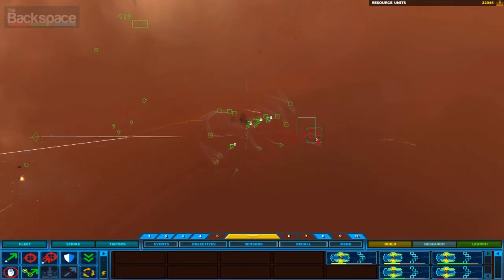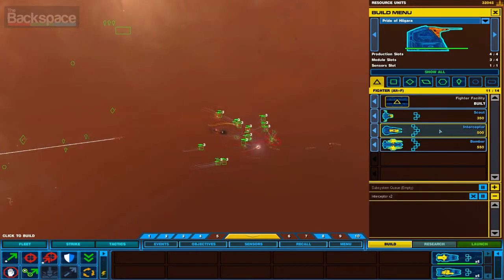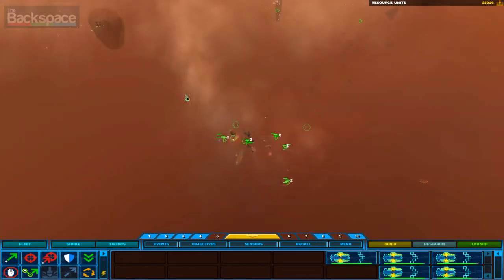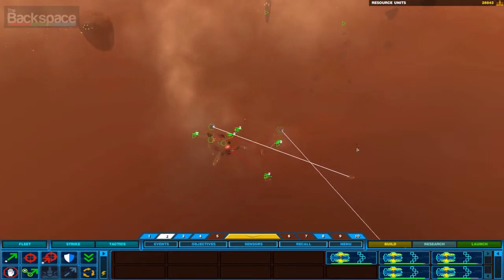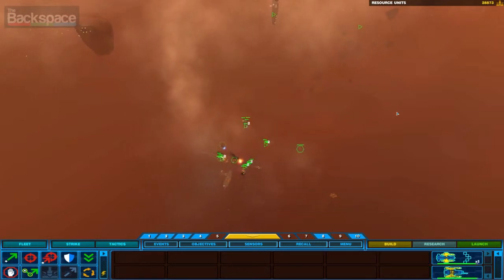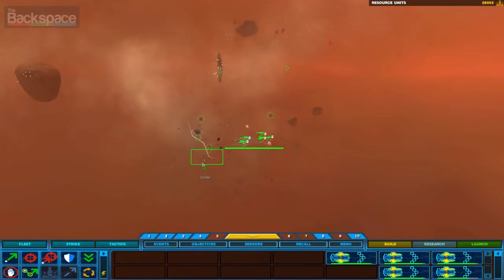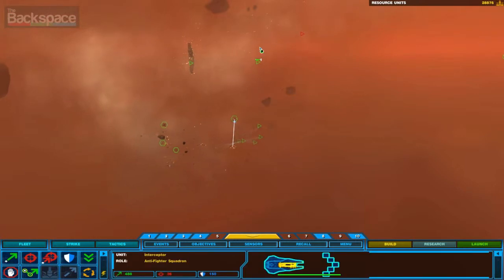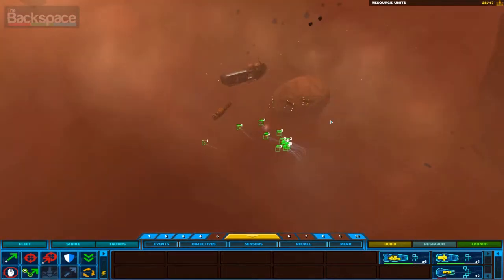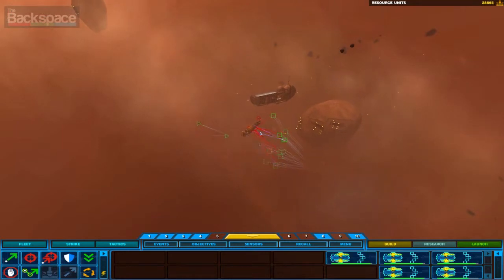I'll get my carrier back here to do some support. I better build some more frigates. Let's get rid of this carrier. Group 10 reports victory. Bomber squadron complete. Resource collector under attack. Torpedo frigate complete.